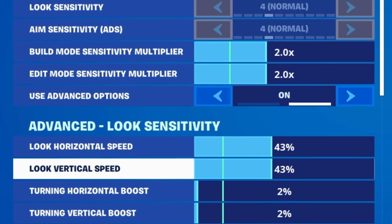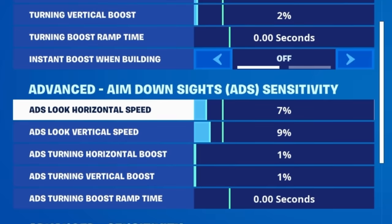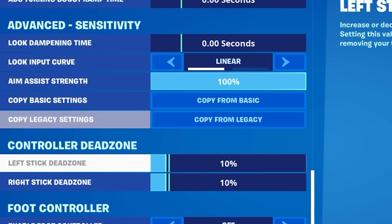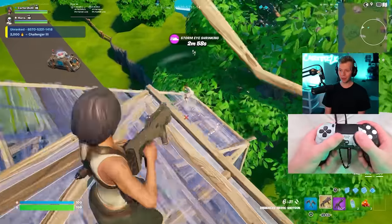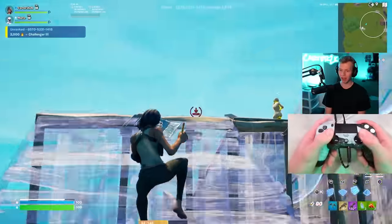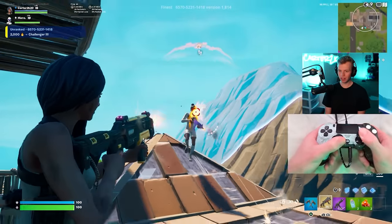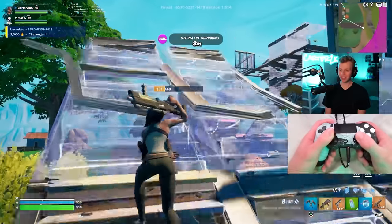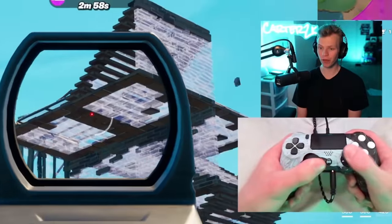It's 2.0 on both build and edit. It's 43 on look horizontal and vertical with a 2% boost. Then for ADS, it's 7 on horizontal, 9 on vertical, and a 1% turning boost. It's a linear input curve and it's 10% dead zone. I honestly thought that on PS4 I'd have to turn my sensitivity up because it's a little more slower, a little lag here. I sort of thought that'd be similar to the Nintendo Switch — these would be way too fast for the Switch. But it turns out these settings are also a great speed for the PS4.